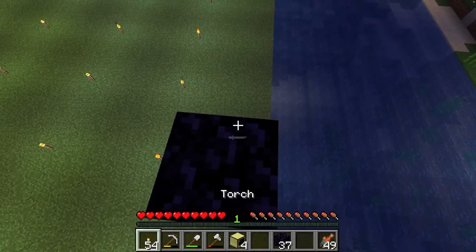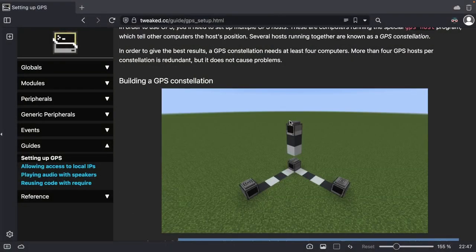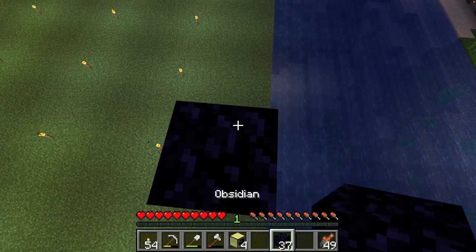That's probably a little high. So let's go back and look at that image. We need one computer in our base, and then the other computers go out a little bit — about five blocks out. So let's go ahead and set those down.